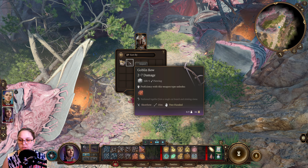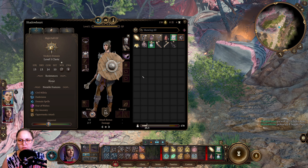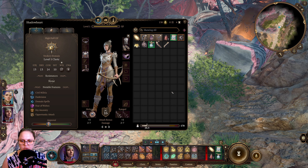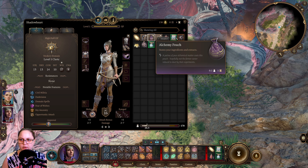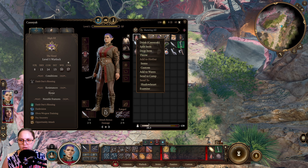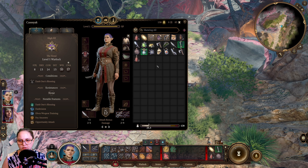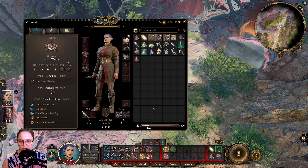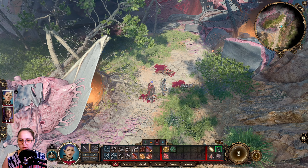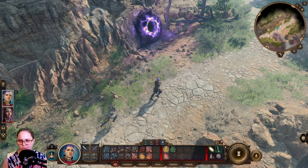Maybe we'll just have Shadowheart take the bow. What's her bow like? She doesn't have a bow. Well, so she'll take that. And then we can equip her ranged. She's only got two health potions, I have five. I'll split the item - two - and send to Shadowheart. And then Shadowheart has four. Need to split that evenly across the party. We don't want someone to not have any life.